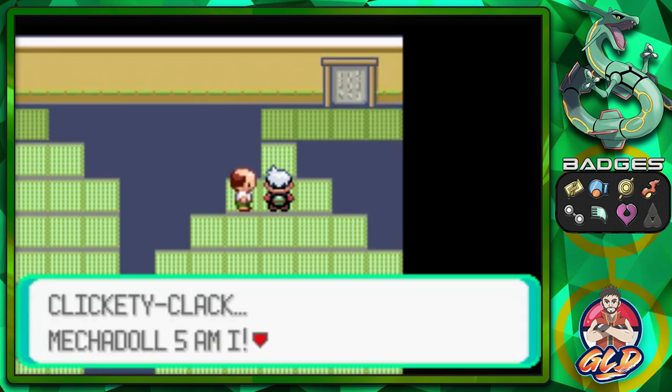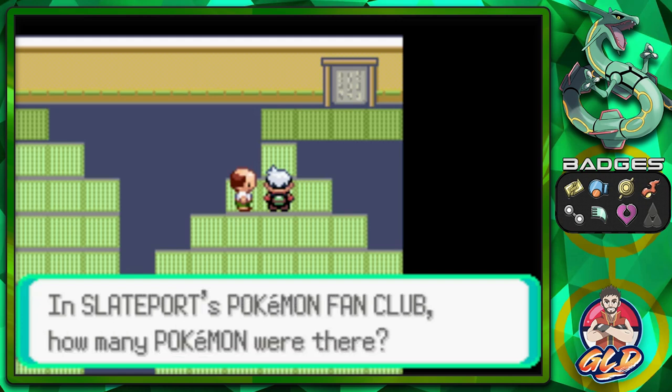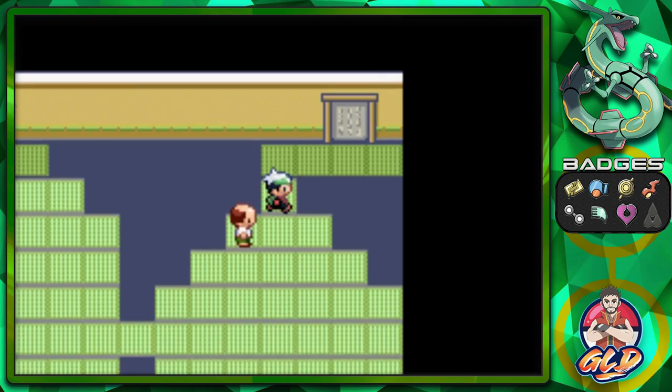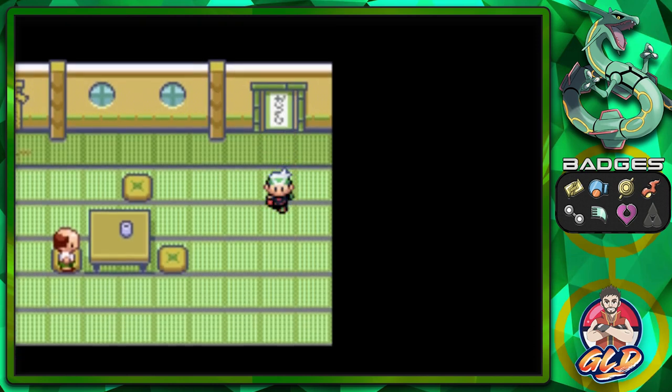Here we are at number five — the master's best and proudest achievement. The question is: in Slateport's Pokémon Fan Club, how many Pokémon were there? It's funny because most players, including myself, don't pay attention to how many Pokémon are around — we just want to get to the spot and move on. There were three Pokémon there, and just like that we've completed the fifth Trick House.